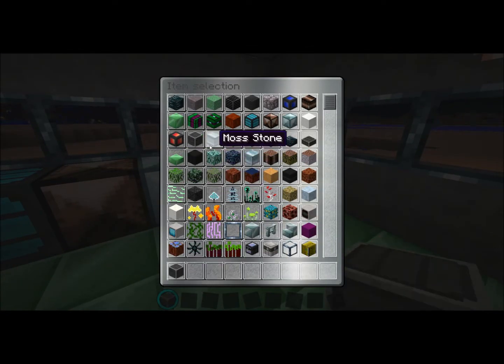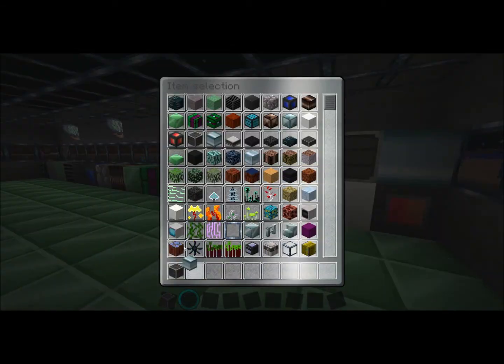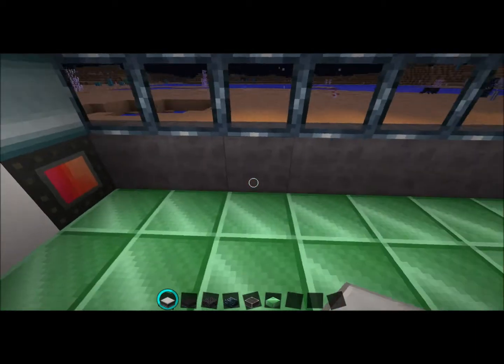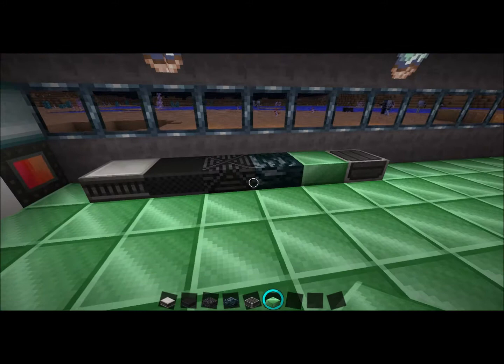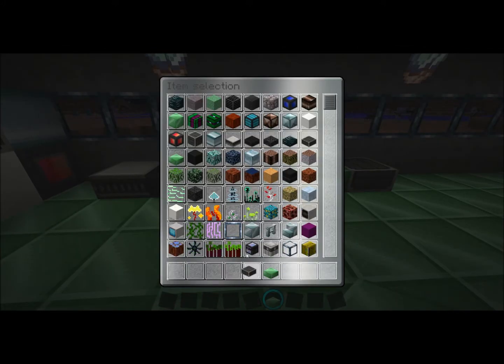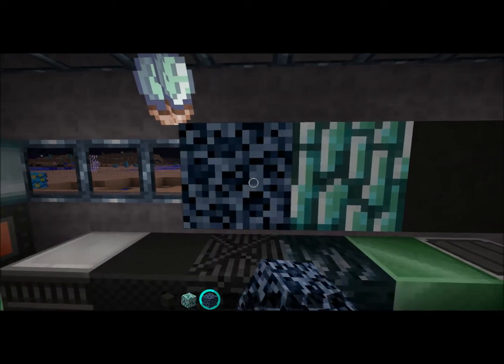Let's continue. The bricks. The moss stone. Bricks. Moss stone. So from here we have our slabs that we can put down, just to see what these look like. And there are those. Those are quite hard to name off. So the obsidian, netherrack, and soul sand. Obsidian. Netherrack. Soul sand.